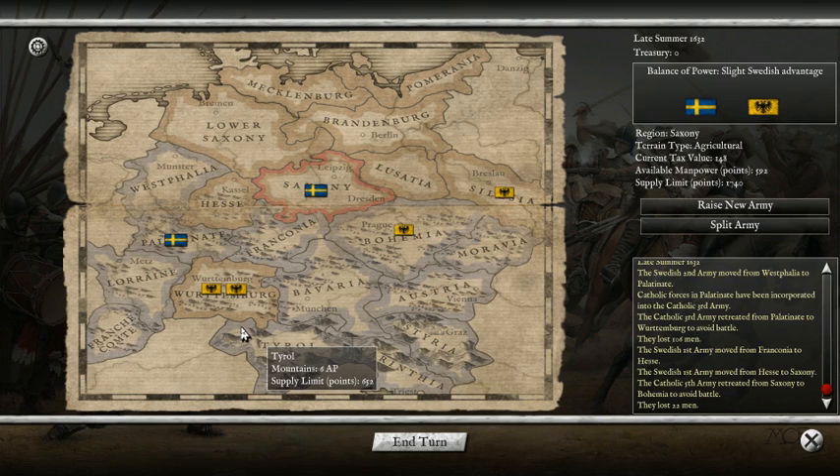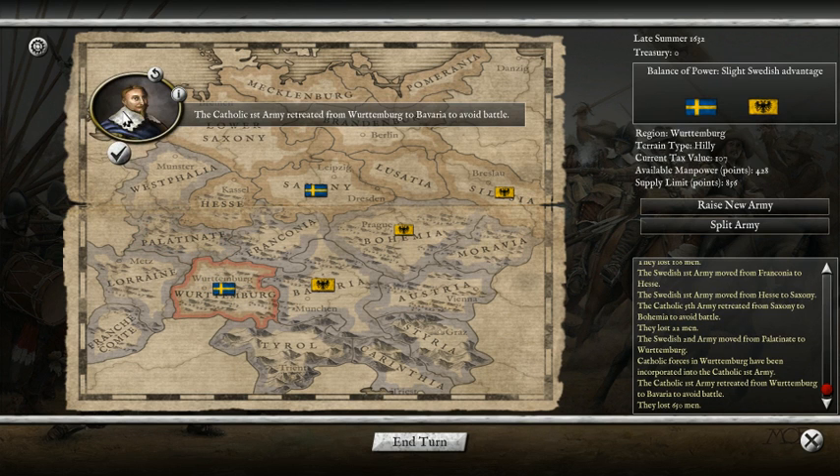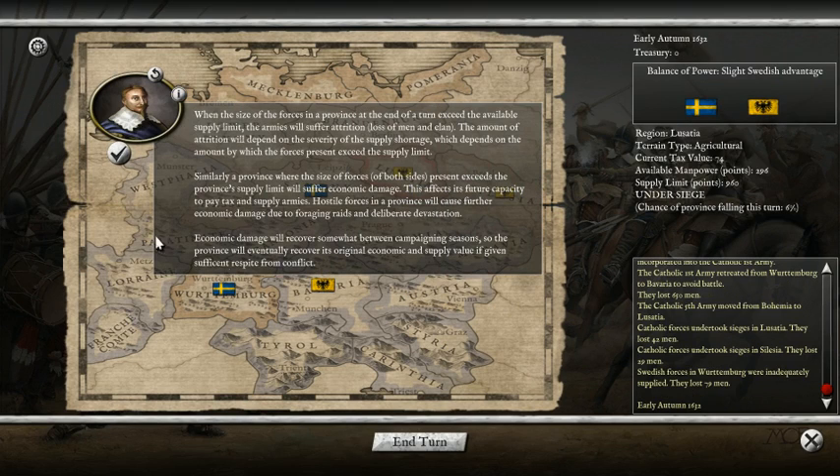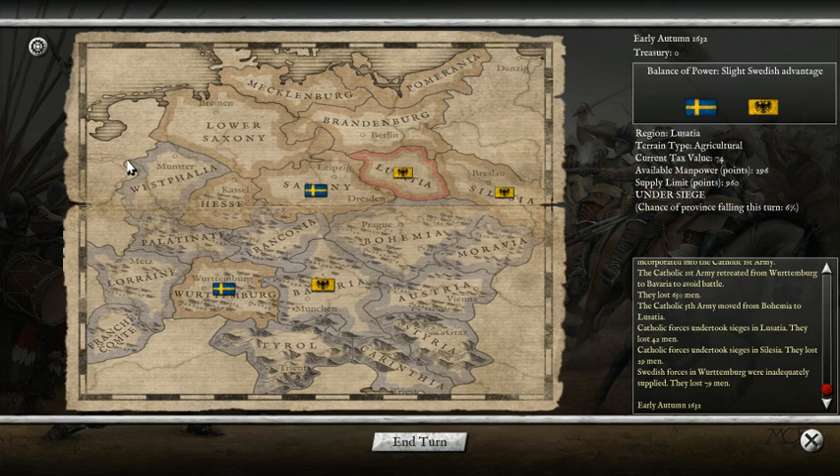Taxes haven't come in yet so we can't raise more troops. Should we attack Württemberg? I think we're going to go ahead and attack, because even if we lose we'll get a cool battle. The first Catholic army has retreated to Württemberg, which actually makes my job easier. The size of your forces determines how much damage you're doing to the economy of a province and your chances of taking it back. Having a large army is good for taking provinces faster, but not so good for splitting your armies and sending them everywhere.